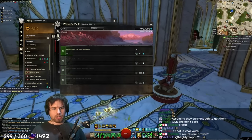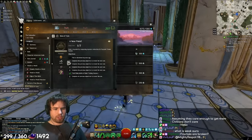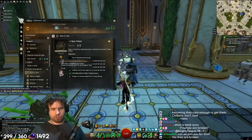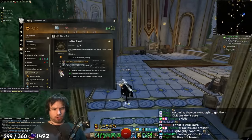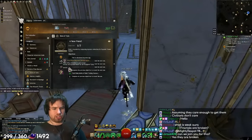Okay, completely a new friend achievement. A new friend. Here we go. What does this do? What do you actually get from this? Astral Ward Skyscale Mount Unlock. Unlock the Skyscale Mount? So this basically lets you use the Skyscale everywhere, huh?